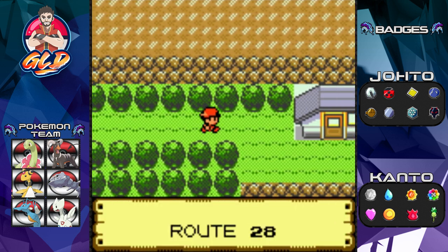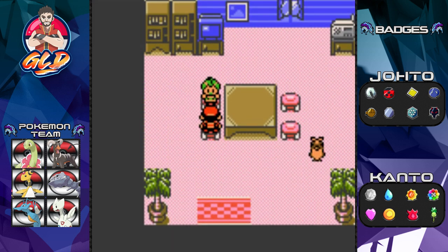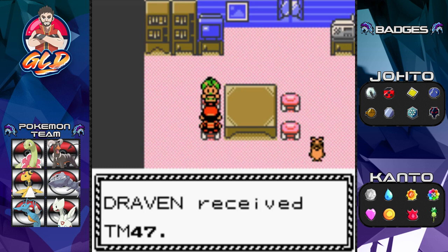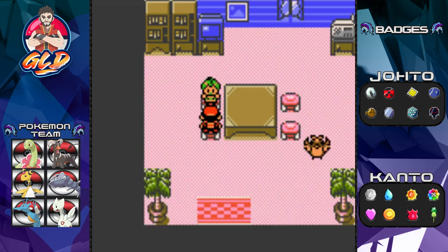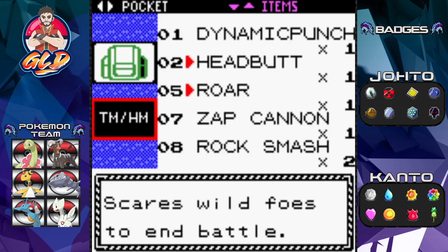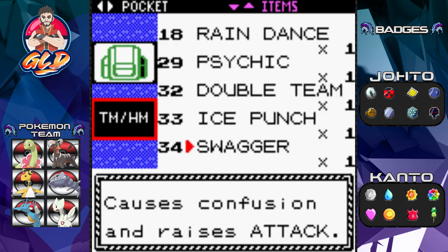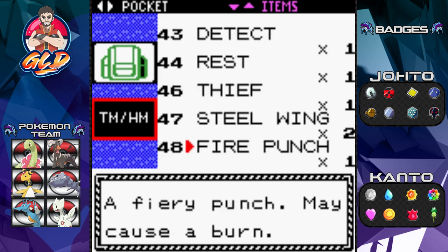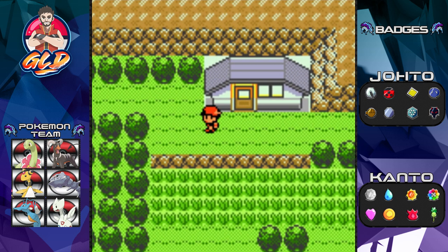If you go right here on Route 28, we're going to find this lady who will give you a TM — TM 47. Everybody's chasing me around here. Let's see what TM 47 is. I did buy myself some of the more expensive TMs with all the money earned from the Elite Four — and TM 47 is Steel Wing. Another Steel Wing attack — doesn't quite make sense, but okay.